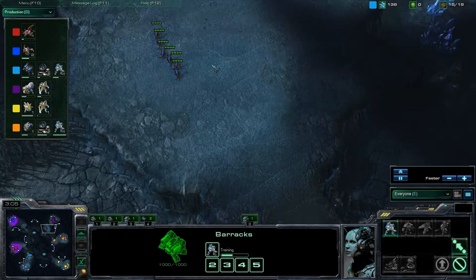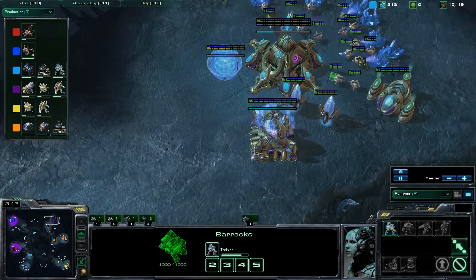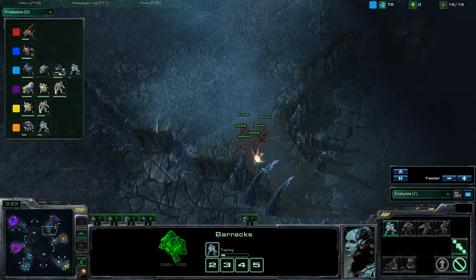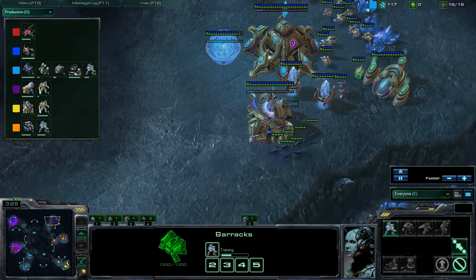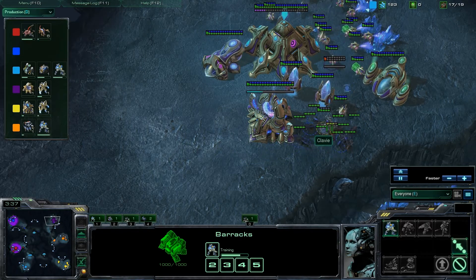Team 2 looks like they've finally figured out the 6 pool is coming. Going for the Protoss first, which is a fairly good choice for a 6 pool. And the SCV just about to die there — yeah, there it goes down. So now Klavy is in a lot of trouble. He's got a Zealot close to the mineral line, and that's a pretty good idea, but he's got to make sure not to let this guy get surrounded.